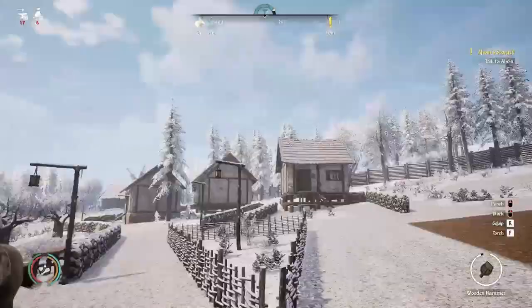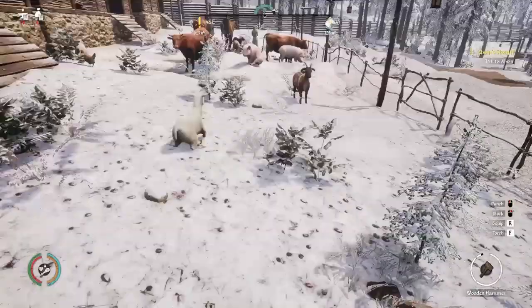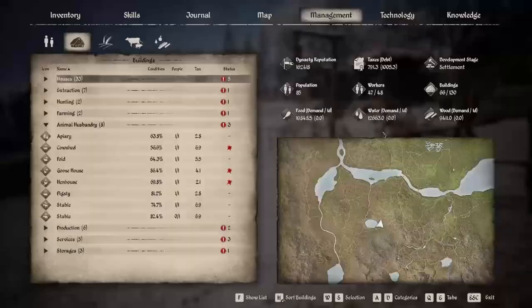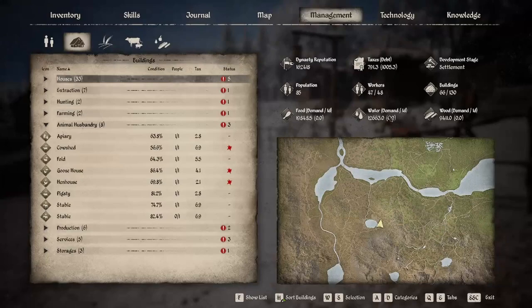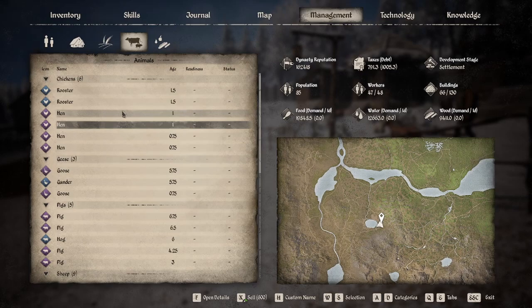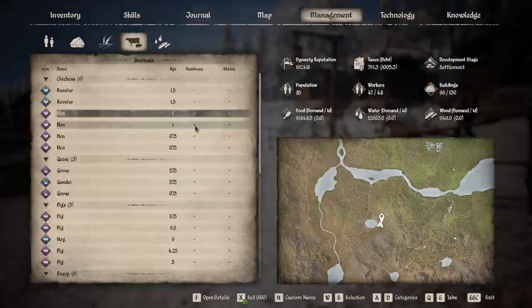That's about it for the animal guide. It's really not rocket science — you just buy them, feed them, and assign workers. It's kind of hands-off and automatic. The most you can do is come in and rename animals by clicking on one and pressing H to give them a custom name. Or you can go in here and sell them — for example, if my hens are getting too old, you click and hold X to sell.